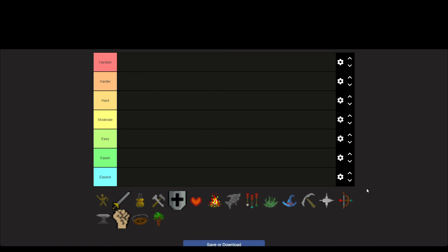In RuneScape Classic it really depends on how you train your skills. For example, attack can be pretty easy via wine training — you drink wine to lower your stat low enough to continuously train on dummies all the way to 99 without gaining HP. The skills in RSC are: Woodcutting, Thieving, Strength, Attack, Defence, Smithing, Mining, Prayer, Ranged, Magic, Fletching, Herblore, Fishing, Cooking, HP, Crafting, and Agility.